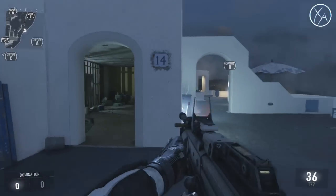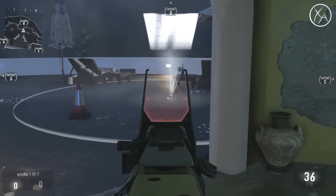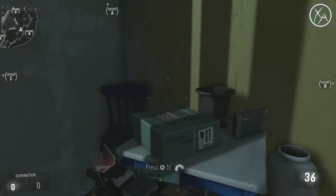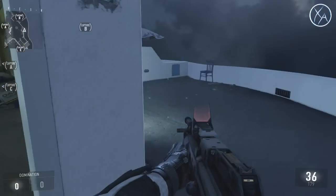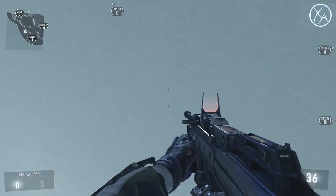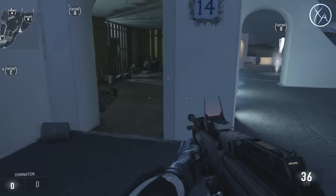This building right by the B flag is a very popular place for people to control the surrounding area. People will sit in this corner, behind this piece of cover, or in the corner over here. A nice way to check at least this corner is to jump up in this window and use it as a check spot so you know what you're dealing with. It's not the most useful spot ever, but it does help sometimes.